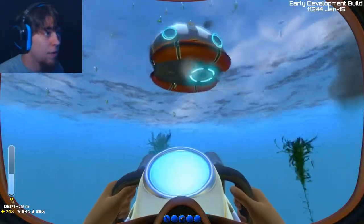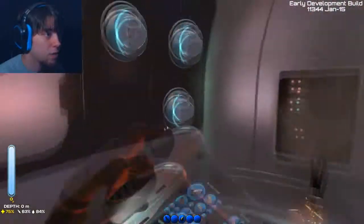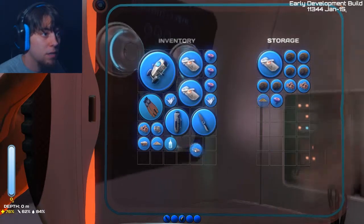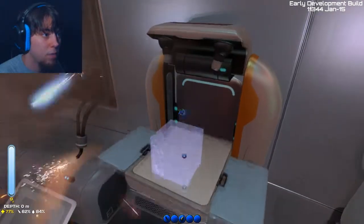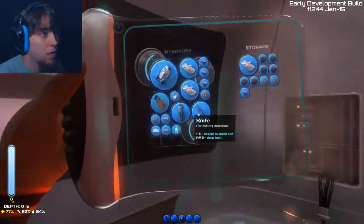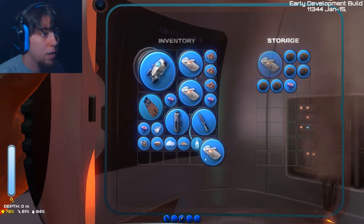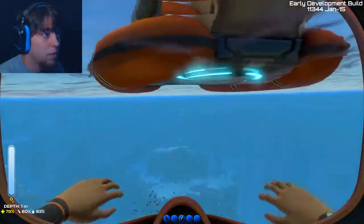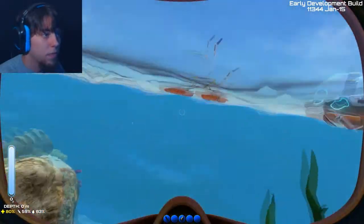I know, why do you have to keep telling me my oxygen is at 50%? Alright. Now we need sand and glass. I don't know how much glass we need, I think it was just the one. Let's take the copper and metal. Where are you? You're over here. How do you drift way out here? Well, you do drift a little.